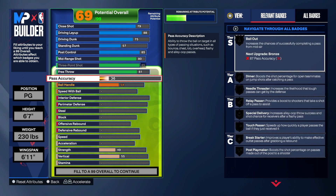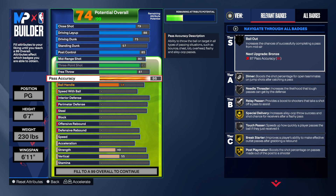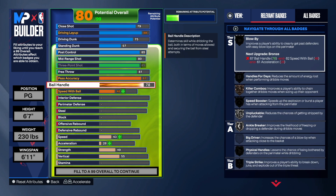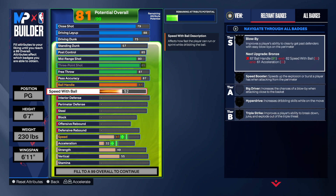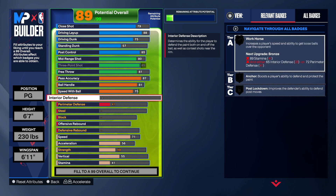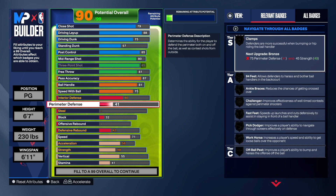For playmaking — his real rating was 98 but all we need is 87. That's more than enough. We get a lot of great badges: break starter gold, post playmaker, touch passes, special delivery, relay pass, needle through the diamond. I wanted to get bail out at least on bronze — that's what Luca does. Ball handling — going 81, that gives us pro dribbles. Speed with the ball — going 75, very important.